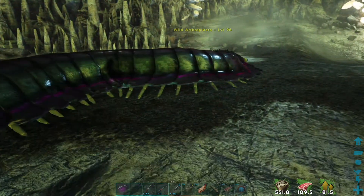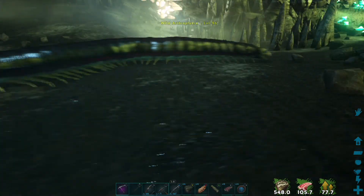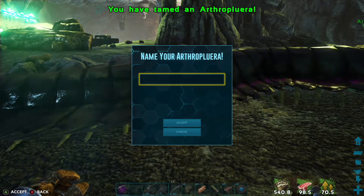To feed the Arthro Plura, place its food in the last slot of your hotbar and press the Y button on your controller to feed it. Be careful not to touch the Arthro Plura when feeding it, since it will become aggressive and attack even when using bug repellent.